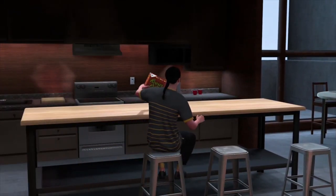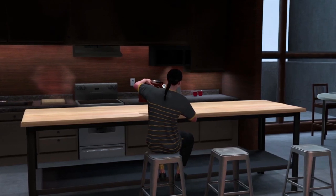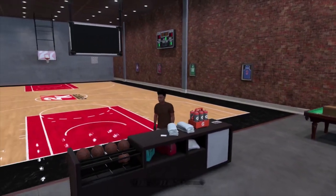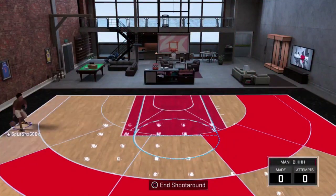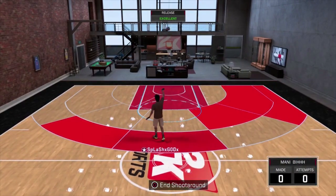This has been killing me a lot with 2K MyTeam — if you're wide open you end up missing. It doesn't matter if you're a shooter, playmaker, slasher — if you're wide open on a mid-range or three-pointer you're gonna miss somehow. If it's not green, you're gonna miss.